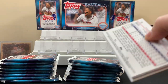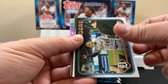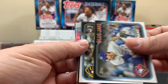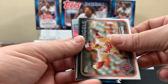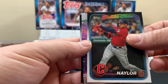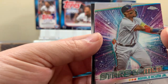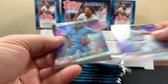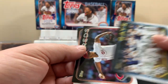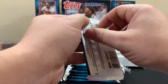All right, first pack. Here's a rookie and a Miggy. Future Stars — Bo Bichette. Here's a Topps Chrome. Ronald — Stars MLB. Here's a Vlad. All right, a little quiet in that first pack.